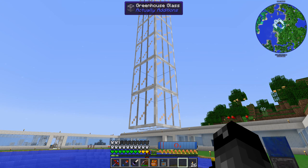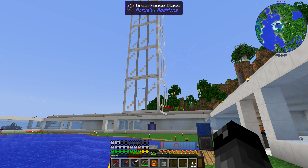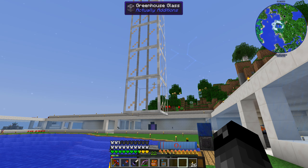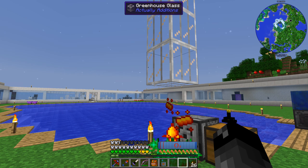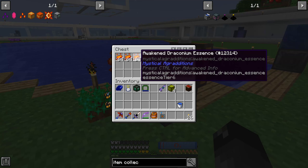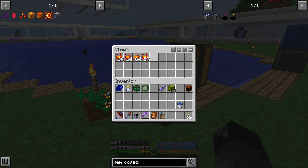That really doesn't cost a whole lot. So it's only four stacks of saplings, four stacks of glass because you get two per recipe, and then a stack of the empowered palace crystal. That seems pretty good to get this going. You can see quite clearly here how fast we're getting this stuff.